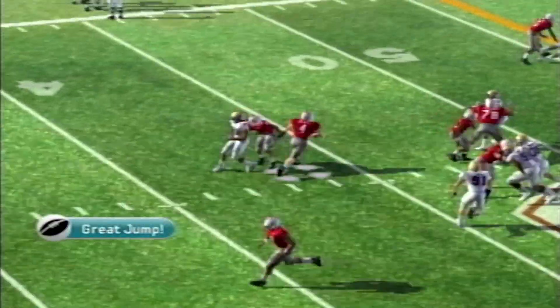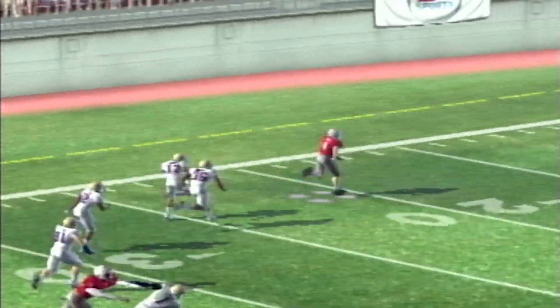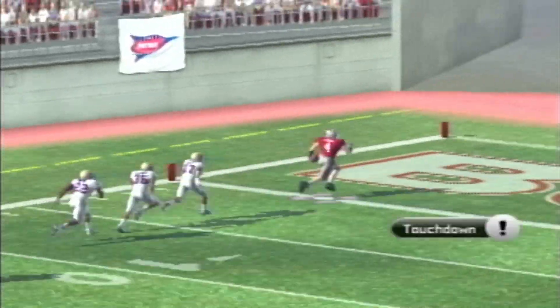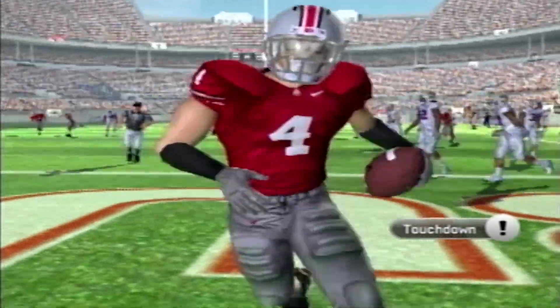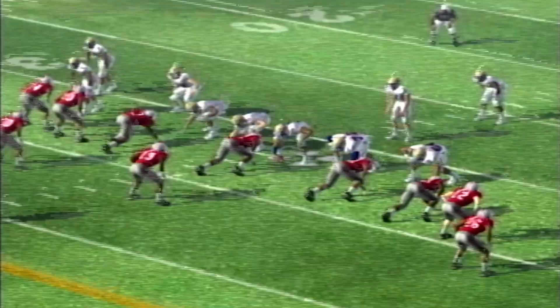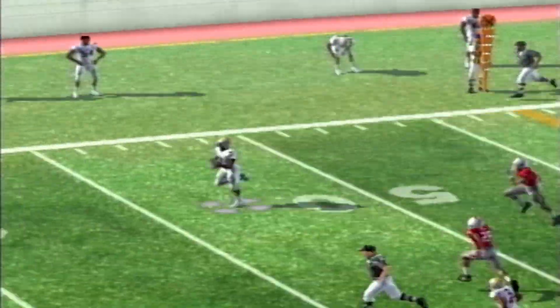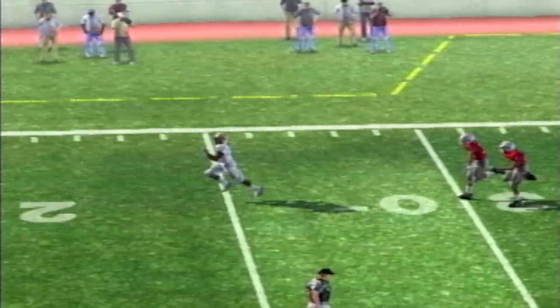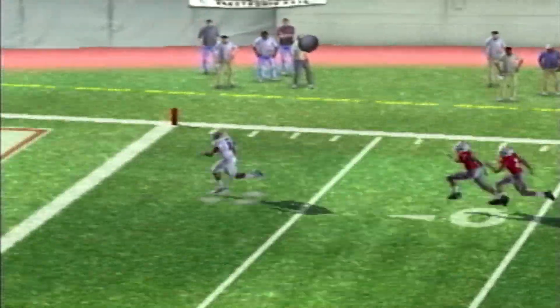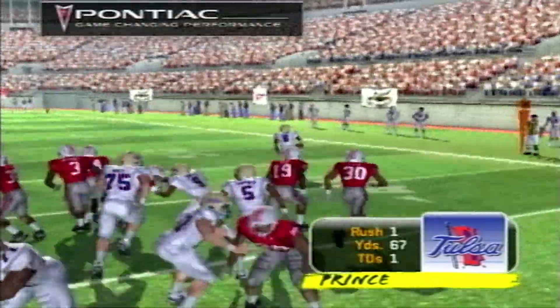On their next drive, they give the jet sweep handoff — the game loves this call. We saw it with Marvin Harrison in the week one simulation against Minnesota; this time it's Julian Fleming. You might say the simulator is unrealistic. You know what is realistic? Ohio State's defense not setting the edge on this running play, because Tulsa running back Daneric Prince takes it 67 yards as everybody on Ohio State's defense is trailing.